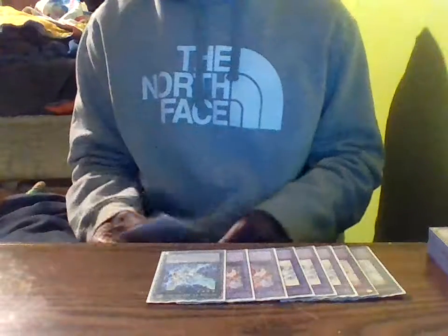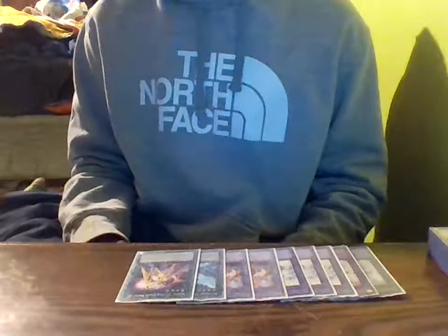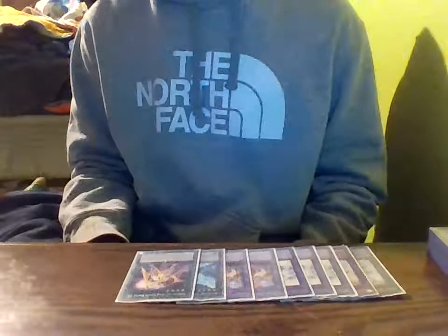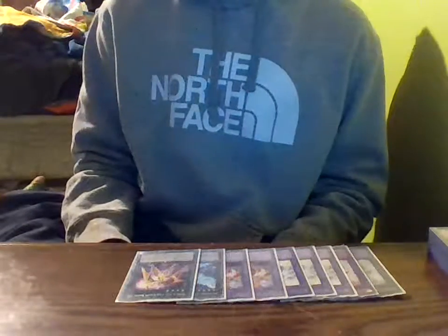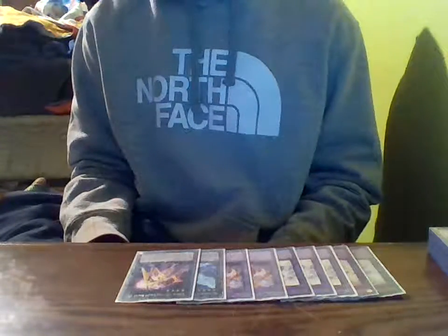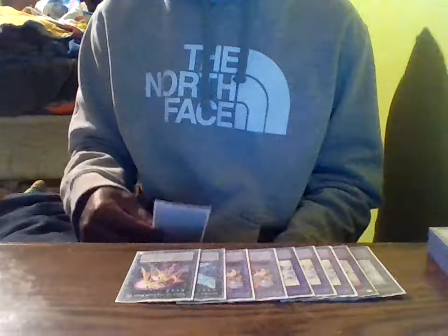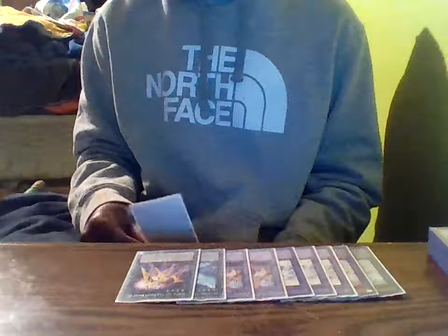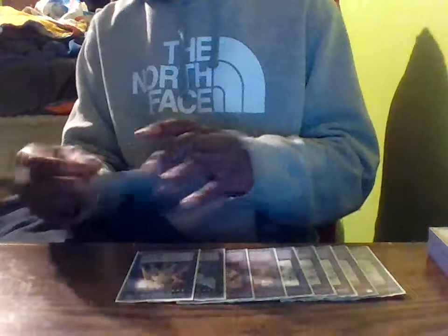I'm running three XYZs. Number 44, Sky Pegasus — so I can destroy their monsters or they just take a thousand. Number 102, Starscrap Sentry — it's a Fairy type Light monster that takes three Level 4 Light monsters. Once per turn I can detach one XYZ material from this card, target one face-up monster my opponent controls, half its attack and negate its effects. And if this card would be destroyed, you can detach all XYZ materials instead — and if you do, any battle damage you take this turn is halved. So not only do you save your monster, but all the damage you take is halved.